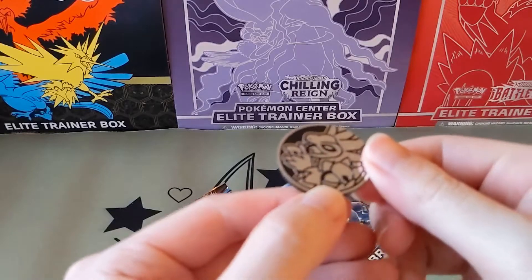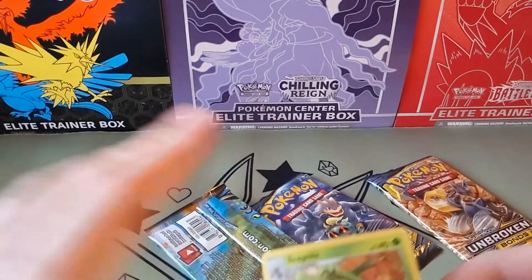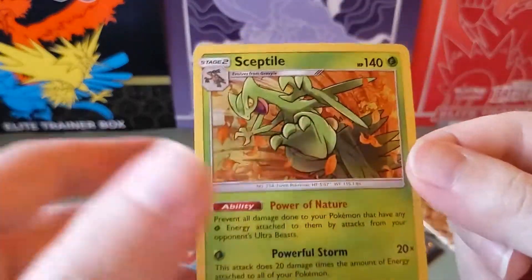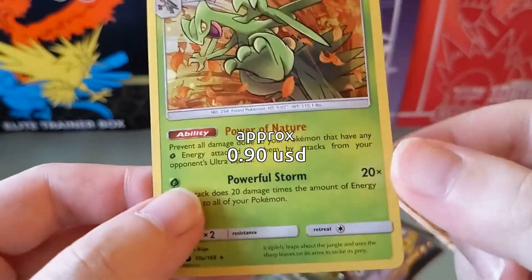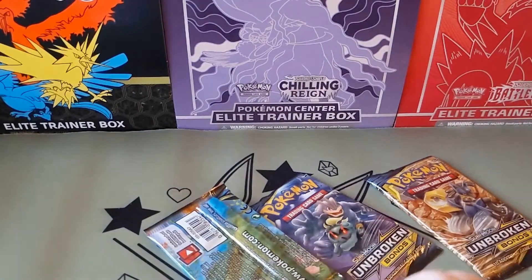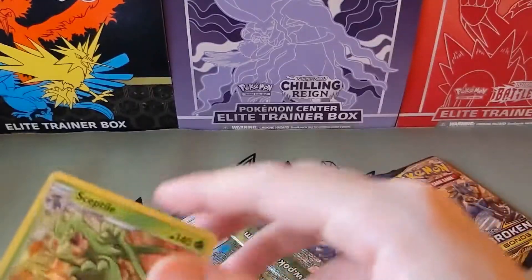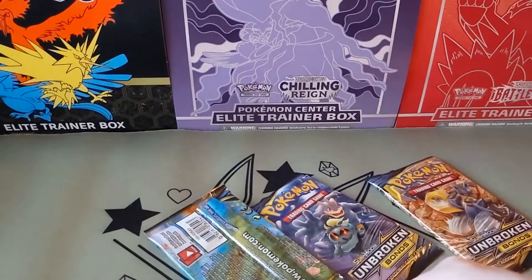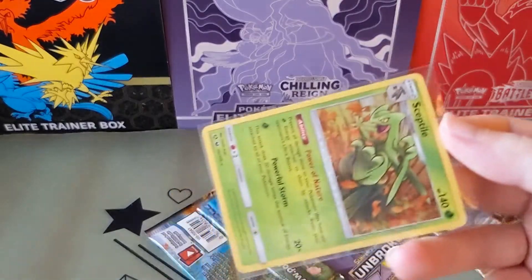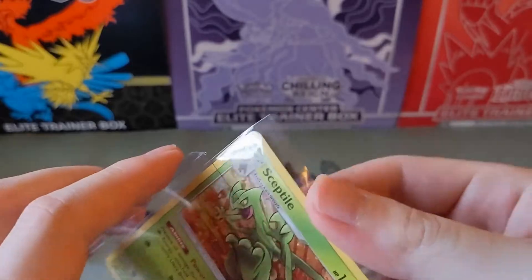Shiny. Let's sleeve up this — looks pretty nice. It's in like a bunch of autumn leaves or something. I'll top load this since it's a promo, maybe.